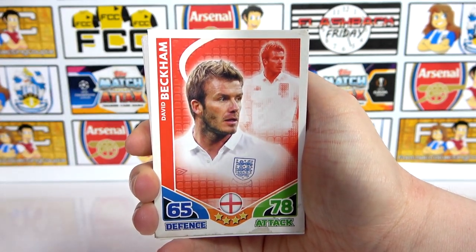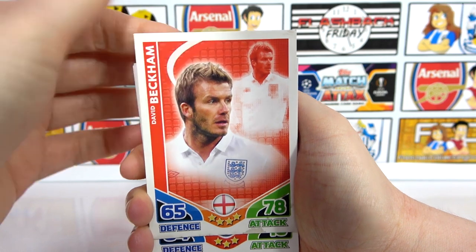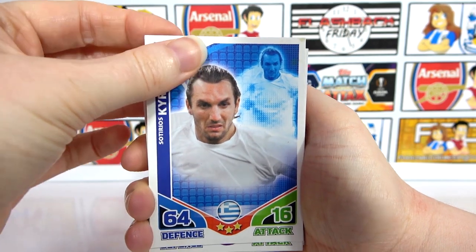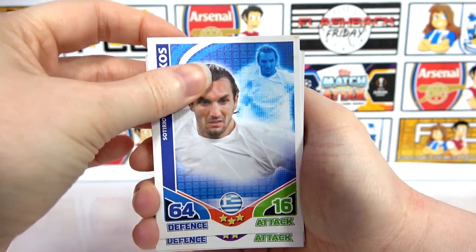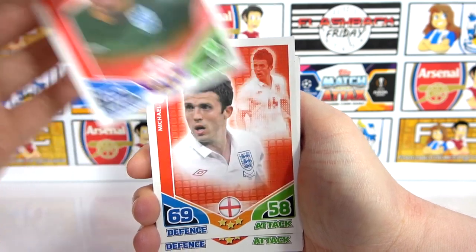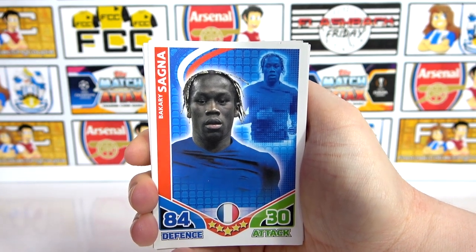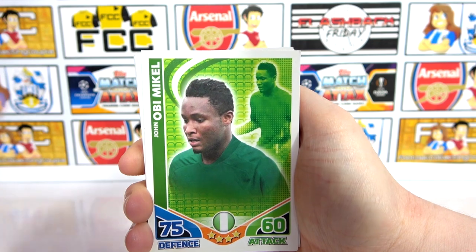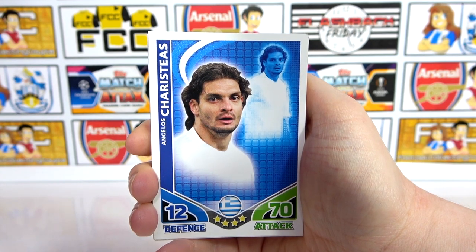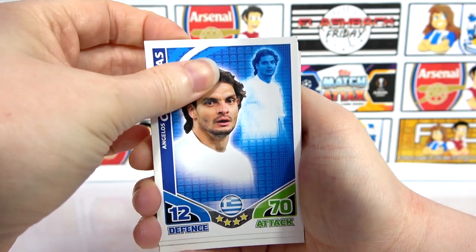Diego Forlan. Beckham — nice. From one Man United flop as he was classed, to a Man United legend — typical Man United. Beckham, that's quite cool. And then we have Kyriakos — yeah, Greece. I don't remember them being in tournaments actually, they haven't been in one for a while. David James — nice, he was number one for a while wasn't he. Carrick. Another Sanya — so that's our third Sanya at least. At least he was an Arsenal player at the time so that's kind of cool. Obi Mikel — one of them has got to be decent condition.